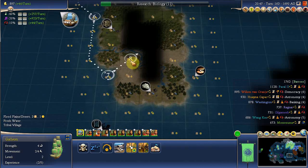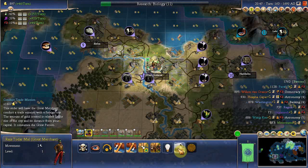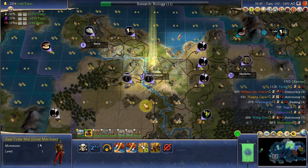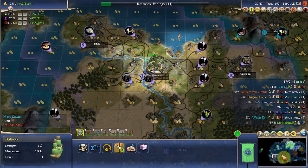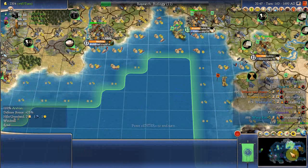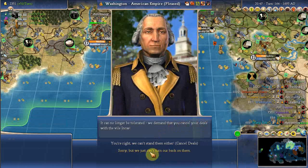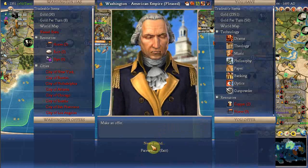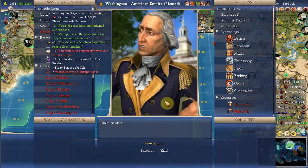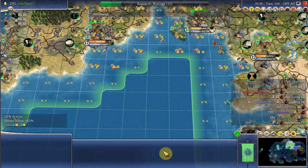Deal with the natives. Conduct a trade mission please. 1,407 gold in my pocket — thank you. I think you can head back home just in case I need you again. You can do stuff with diplomacy and have a few friends and a few enemies and fight some big world wars. I really prefer to avoid it if I can.